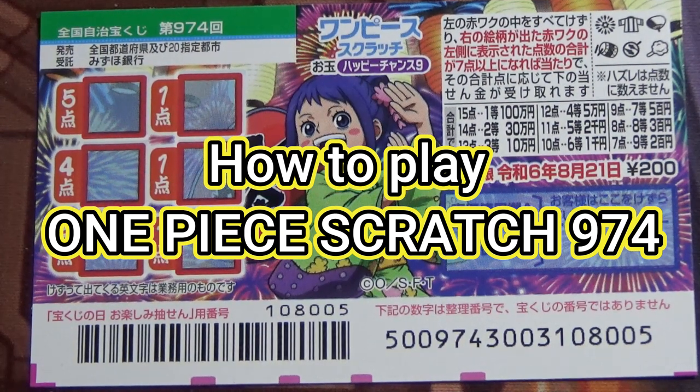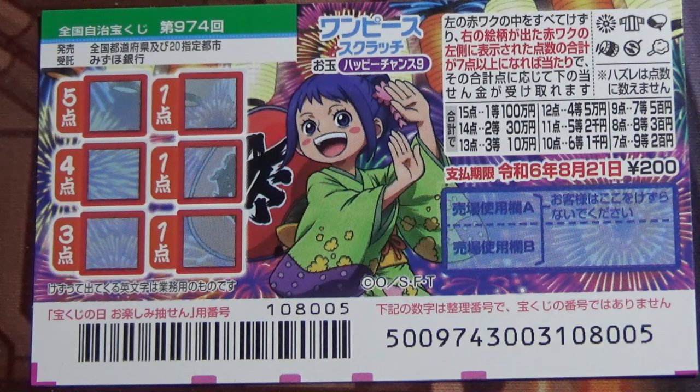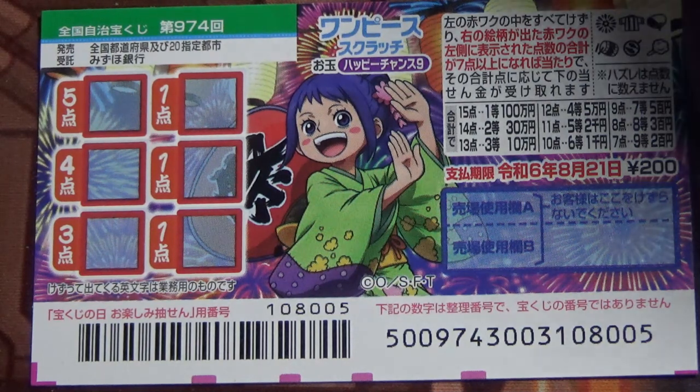Hello, my lottery friends, it's James in Japan. It's August 6th, 2023, and you're looking at a new Japanese scratch game called One Piece Scratch Lado Happy Chance 9, game 974. It just came out yesterday.